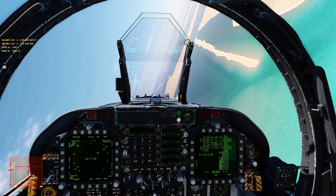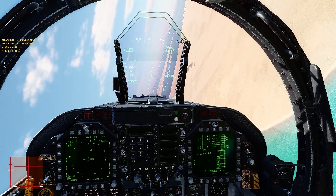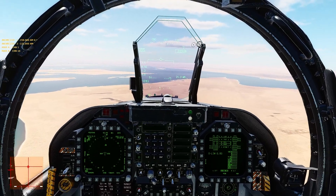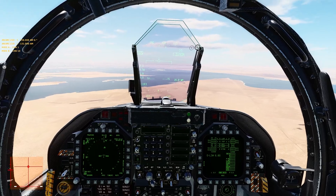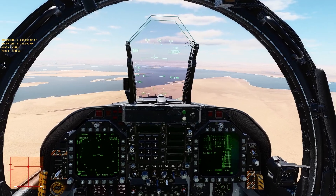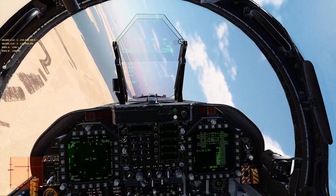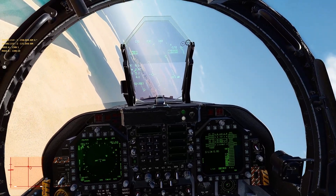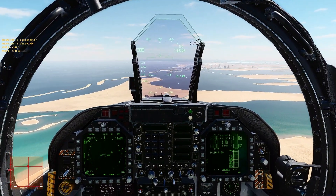Now we're going to roll back out. Normally a break right — we're going to come to 210. So if I call break left to 030, I'm just going to roll, do a hard break, get back down to that level turn, and then roll out and stabilize. And there we go.